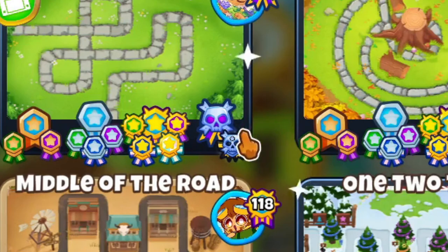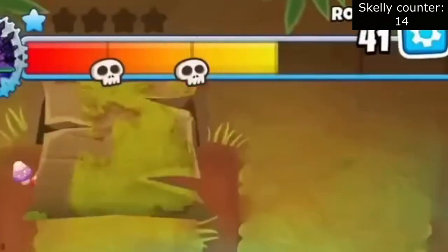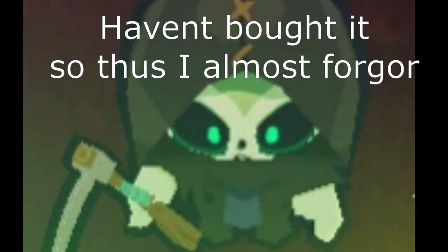Then we also have the medal for clearing Chimps mode, as well as the symbol for expert maps. Lastly, we can't forget the skulls on the boss's health bar — they are also proud members of the boner community. Almost forgot, but there's also the Reaper banana farmer skin.